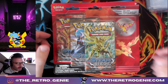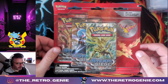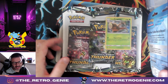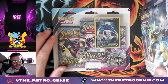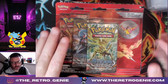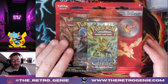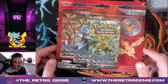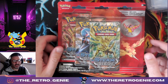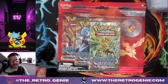Hey everybody, the Retro Genie here. I have got an absolute treat today — you can see one blister, two blisters, three blisters, and it's the Lost Thunder blister. We're going to finish off with an Ancient Origins. All the packets are going to be opened at the end of the video, and I'm going to give away the pins and promos from each blister pack, so keep your eye out for how to get a chance at winning those.